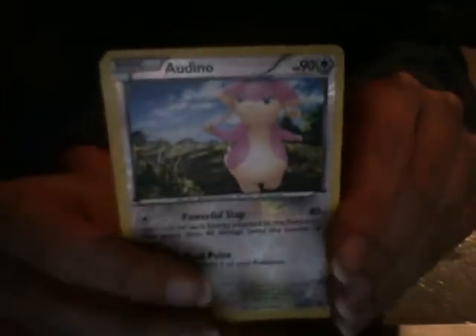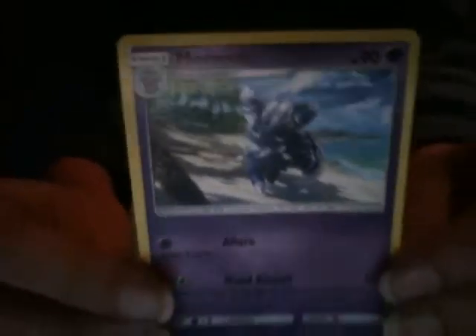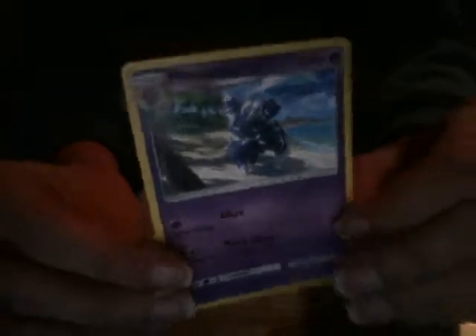Eevee — looking adorable as always. Weavile — looking straight up badass. And then the last card here is Meowstic, to go with my Esper. That's nice.